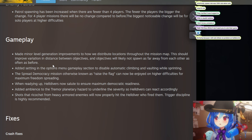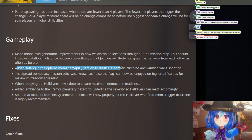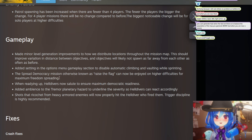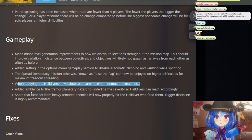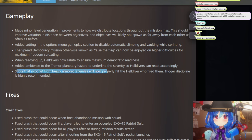Objectives should no longer spawn as far from each other as often. New setting: disable automatic climbing and vaulting while sprinting, so you have to hold Space to vault. That means you can actually sprint toward an ammo box without accidentally climbing on top of it. When readying up, Helldivers will now salute, and ambience added to tremor planets to indicate severity so players can react accordingly.